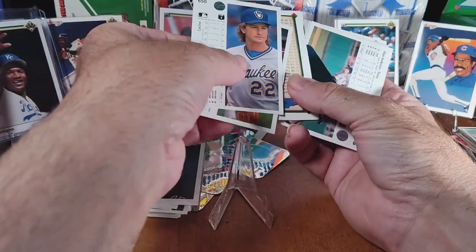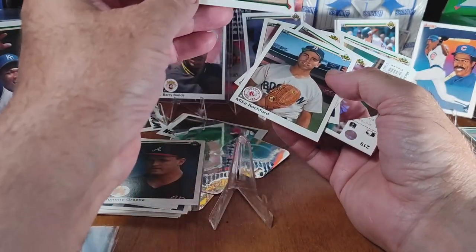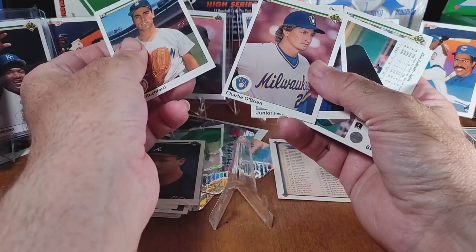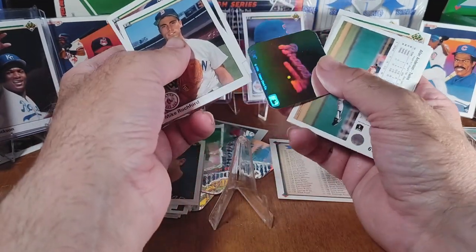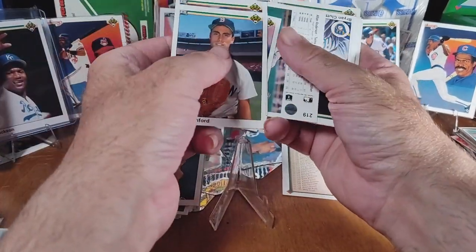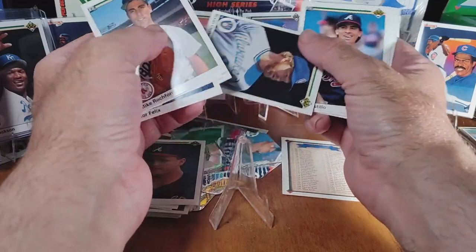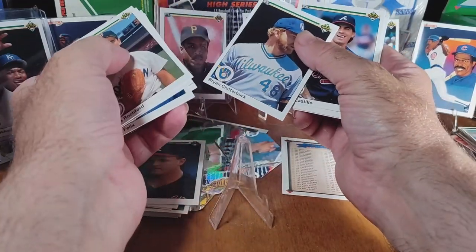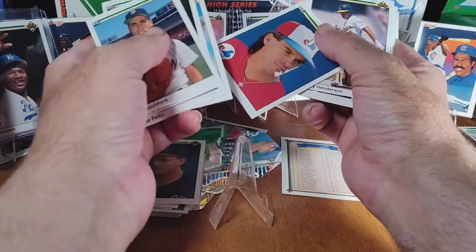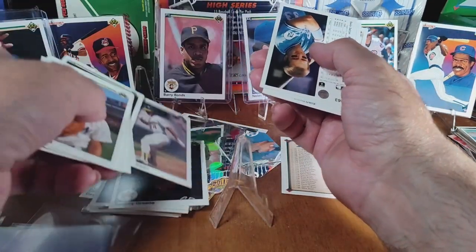Tommy Green rookie — I don't really know him, but that doesn't mean he's not worth anything. We got a checklist and a Braves holographic sticker. Oh — Rickey Henderson! That's one I do recognize. That's a good card.